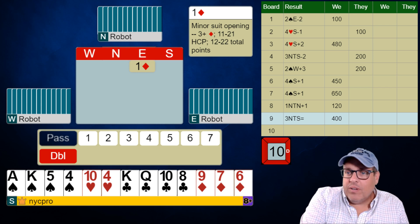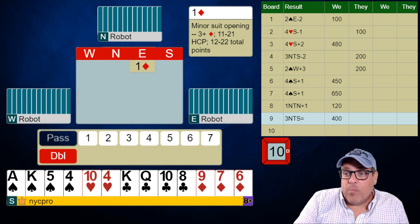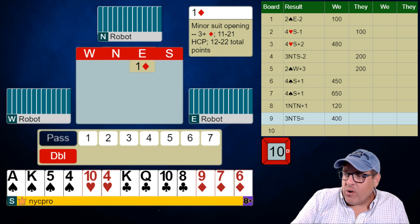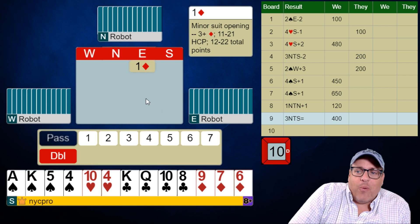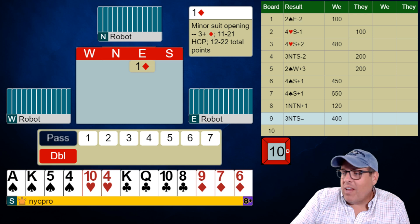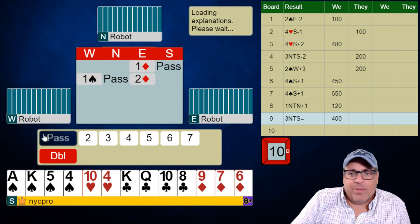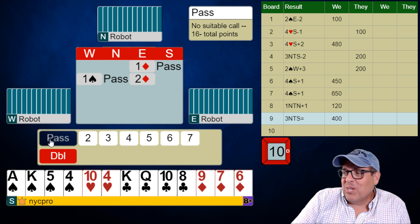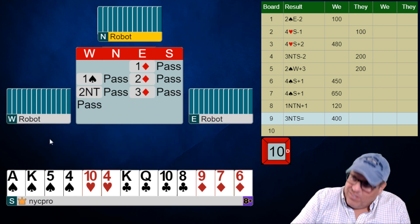One diamond to you folks — what are you doing? I hope you passed. There's no bid here. If the opponent opened a heart you would double, right? This is not a heart opening bid, this is a diamond. And I promise you, if you choose to double, your partner will bid hearts like 98% of the time — that's just the way bridge works. Now it goes a spade, two diamonds — we still don't have a bid. And we still don't have a bid. Now we're defending three diamonds.